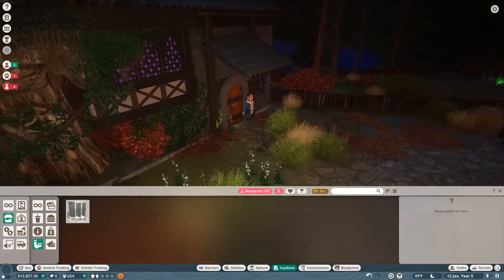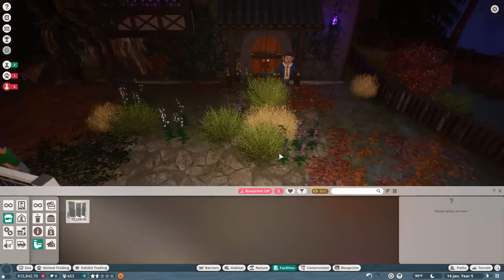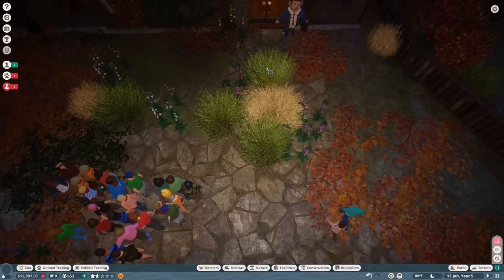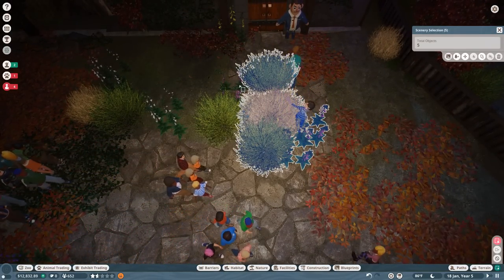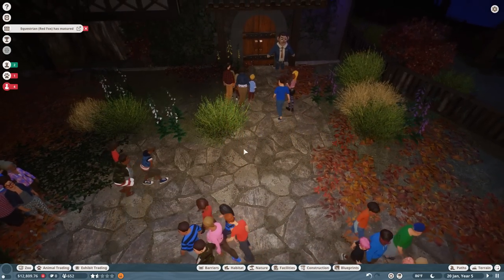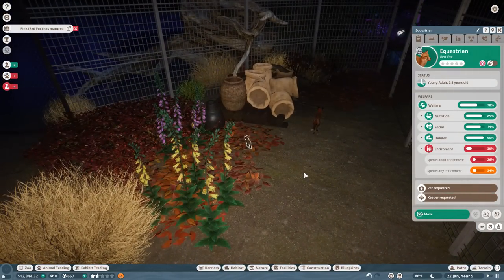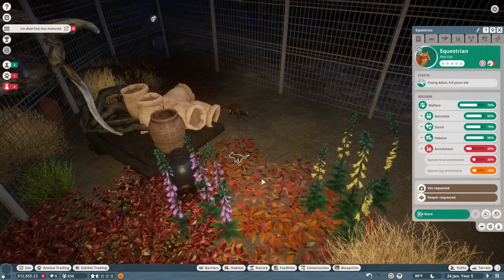Oh you guys, that is so cool — you can walk through the doors! If you need to face your fears, will you be able to not be terrified of the Dracula to get to the restroom? Oh my gosh, people really, really needed to go to the restroom. Also, Equestrian — what the heck — our foxes are already maturing!